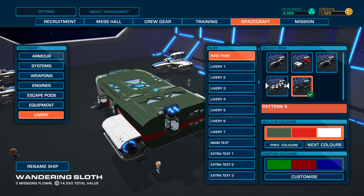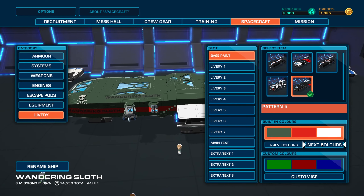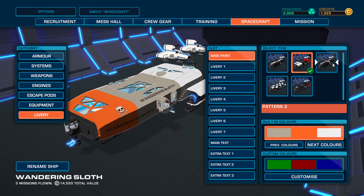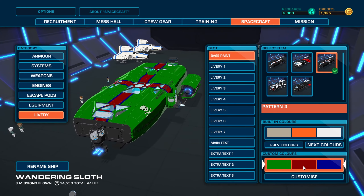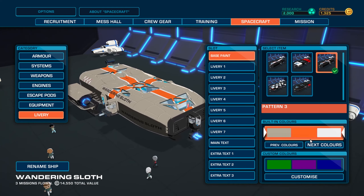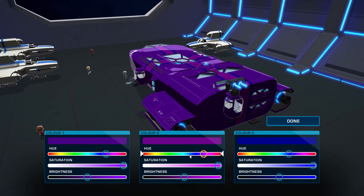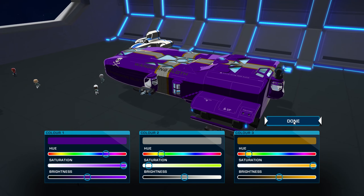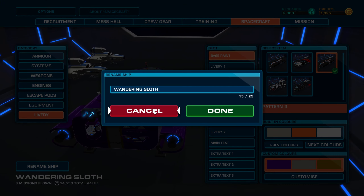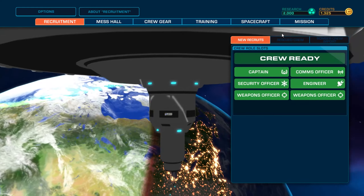Library — livery. This is your overall ship. Text colors, paint job, custom colors — you can do it all! Built-in colors or custom colors. You can also rename the ship. I think this is a really good look at Space Crew.